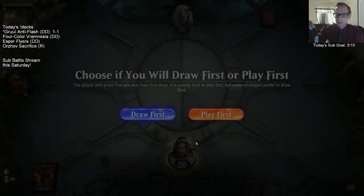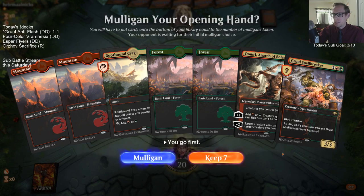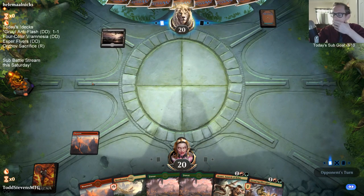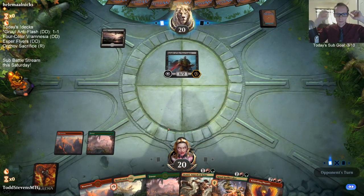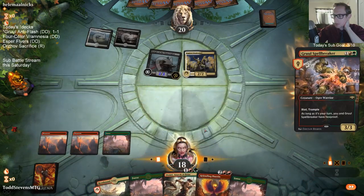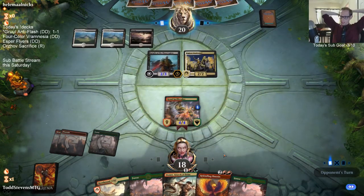All right, come on deck. Yeah, we played against a Control deck the first round. Our deck is not going to beat Vampires very often — we didn't design our deck to beat Vampires. Can't even block Knight — this thing's a one-drop that's a 5/6 Deathtouch. Can't even block it.